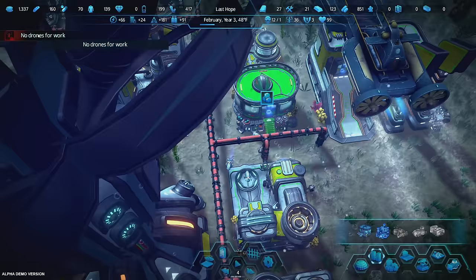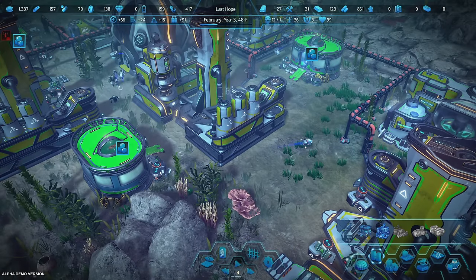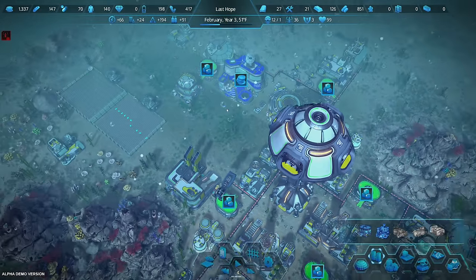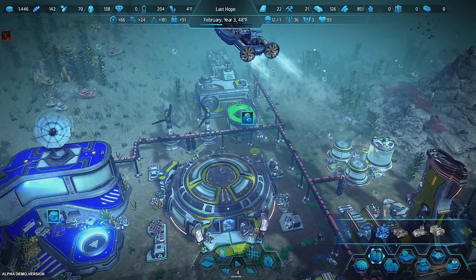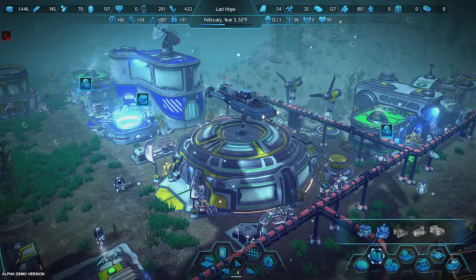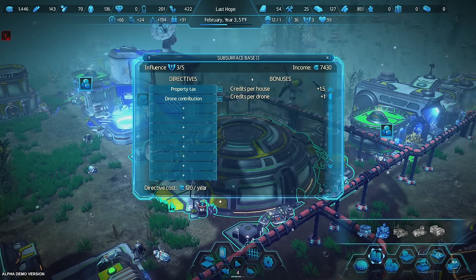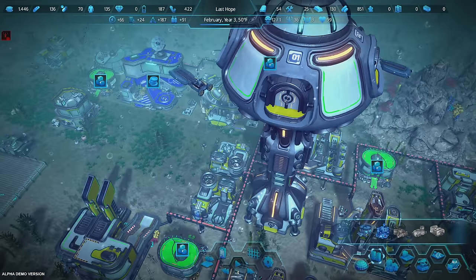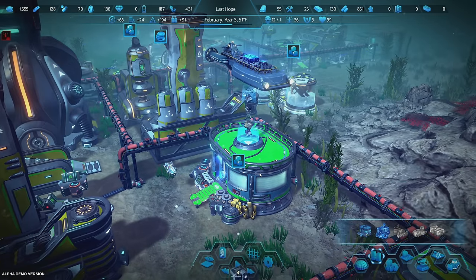More drones would be amazing — a lot of the drones are working in buildings and there are none available for carrier work. It's like other games where you don't have any spare citizens and therefore no carriers. There are also these little submarines that come by and move resources, but in my experience they only move resources coming from the surface. There's no way to click on them to see what they're hauling.